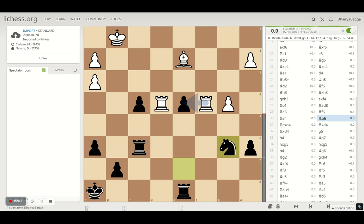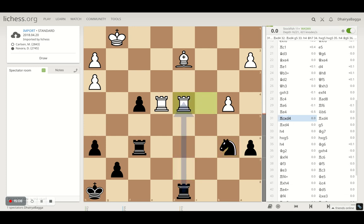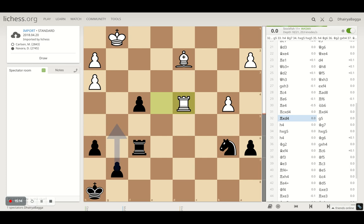Navara understands the position and plays knight to b6, attacking the rook. Magnus takes on d4 with his rook. The rook exchange happens on d4 and it's a pretty much equal game from here. Both are grandmasters, so you don't expect mistakes or inaccuracies. The game proceeds with pawn to g5 — since Navara had pawns in better shape, he wanted to cash in on them by playing pawn to g5, connecting his pawns.